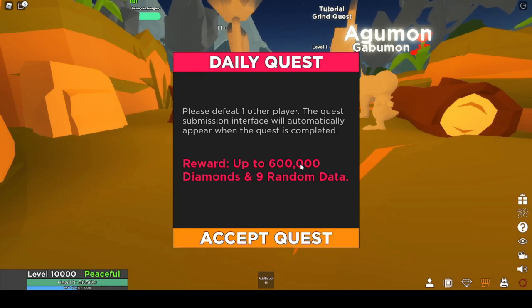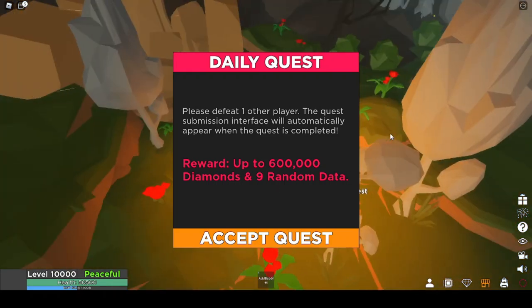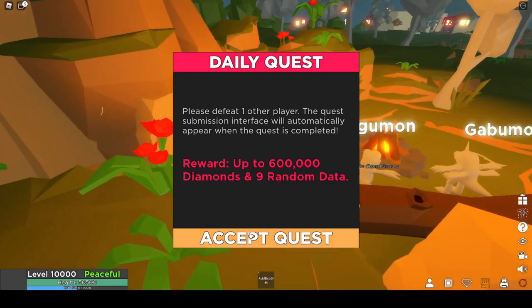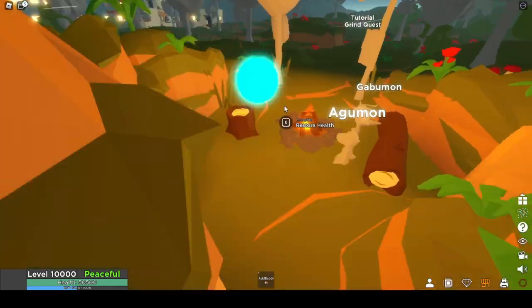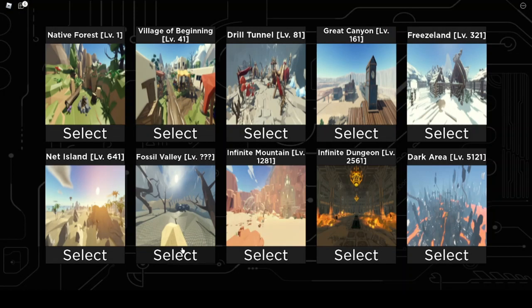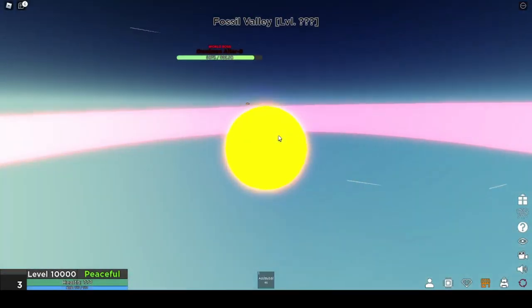First things first, try and complete the daily quest. You can go through a loophole by creating an alternative account. If you have a phone, or if not, download Roblox on your Windows computer through the Windows Store, and grind your alternative account to complete the daily quest through that. The diamonds are actually priceless because you can exchange them for data, therefore making you stronger.